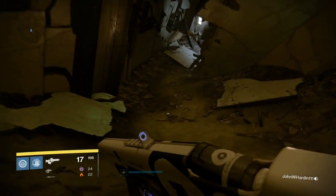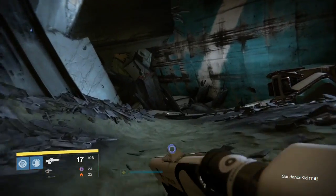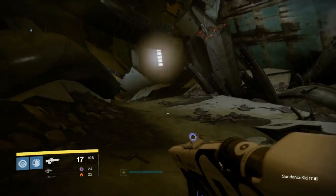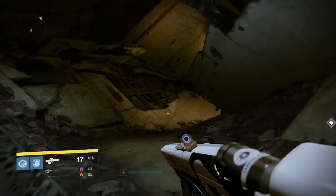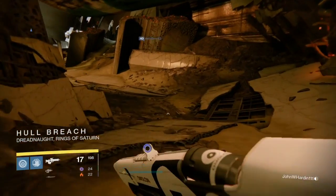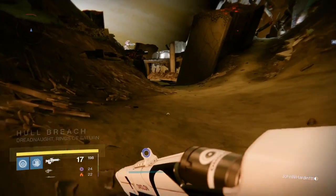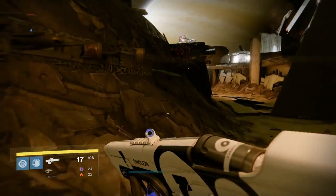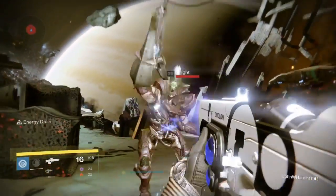Destiny has so much love to give us on every single bounty that we do. They're so awesome. So we're going to run through this little area right here. By the way, if you haven't found them, there are a couple of calcified fragments. I've already picked them up, so I don't really remember where they are, but they're in that little hallway there. You can search the hallway. Just a little hint from Marshmallow Gamers. We'll try to throw some of those calcified fragments and anything that we find in the Dreadnought here for you.